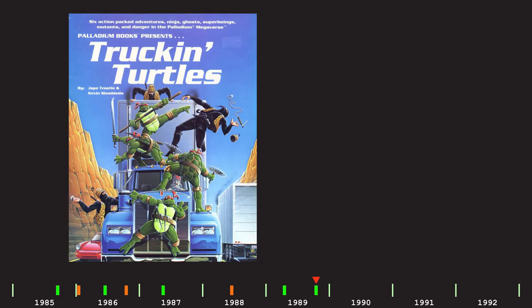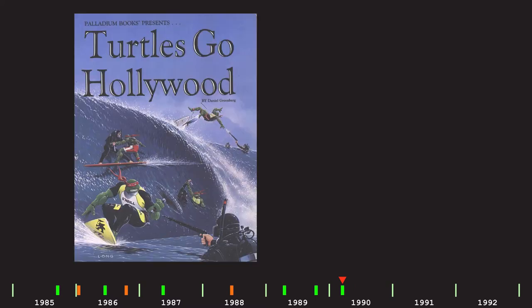Then in November 1989, Truckin' Turtles was released, a 48-page supplement with six connected adventures, and not really much else to say about that one. So into the 1990s and a slew of new products, starting in March 1990 with Turtles Go Hollywood, another 48-page book with six connected adventures.